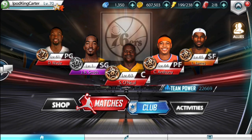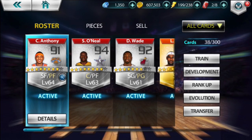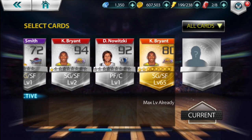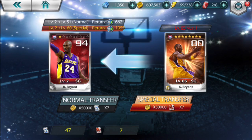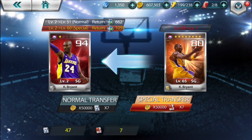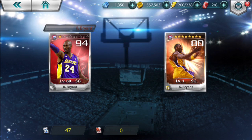Now as I go back — pro tips, pro tips only. What I'm doing here is I'm going to transfer XP from one card to another. The card receiving XP will be my mythic Kobe Bryant; the card giving the XP will be this legendary Kobe Bryant. Now I have seven special transfers left, and I'm gonna use those seven to get my player to a level 60. Kobe Bryant is now at level 60 mythic.